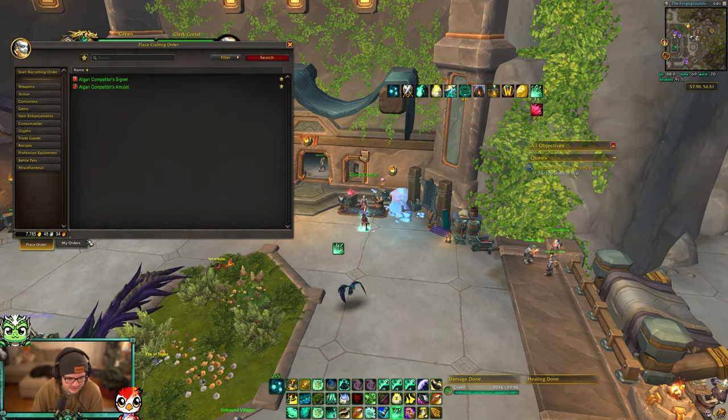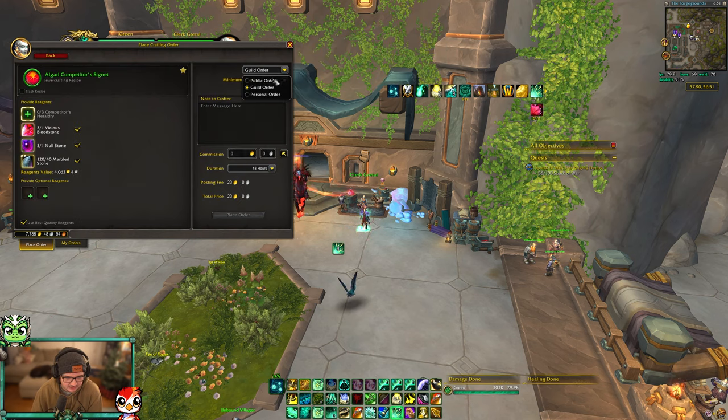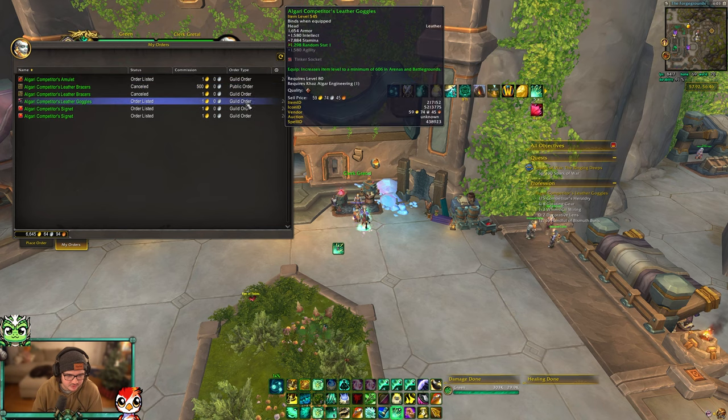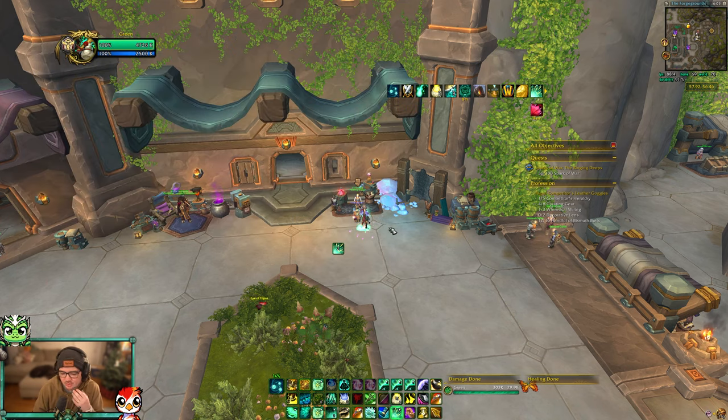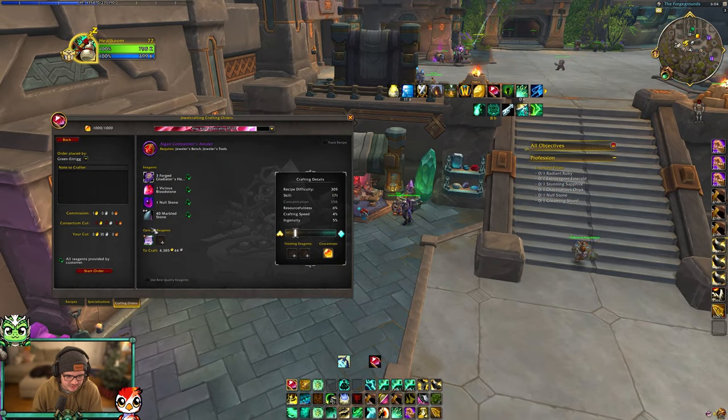Now what I can do is put in guild work orders. One of my alts with jewel crafting or whatever the profession is can make it. So I put in all these guild orders right here — I made like four guild orders. Now I just go on my alts, click guild order, and I should be able to make these.